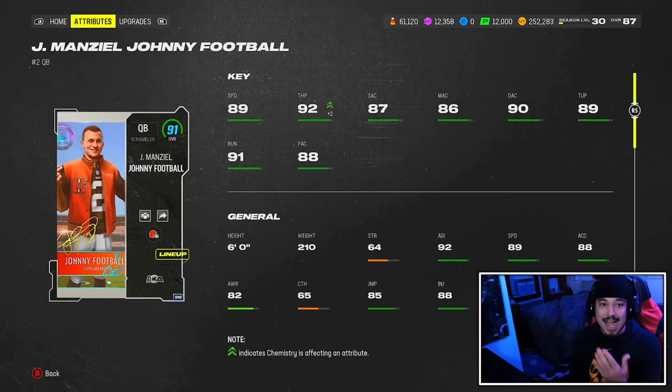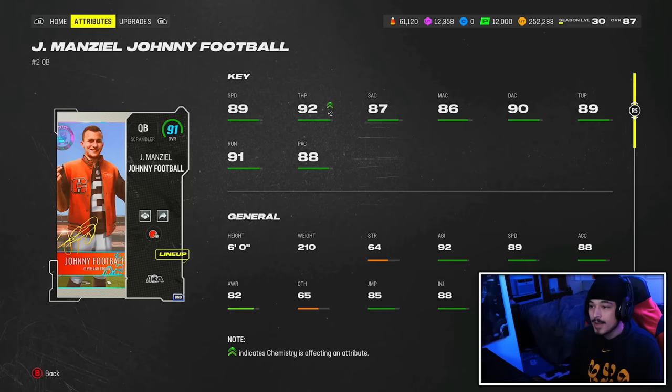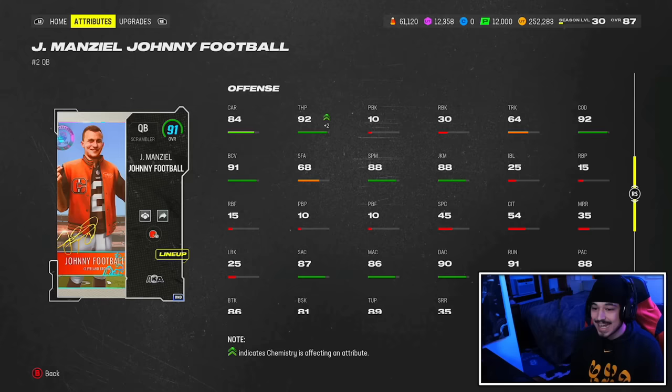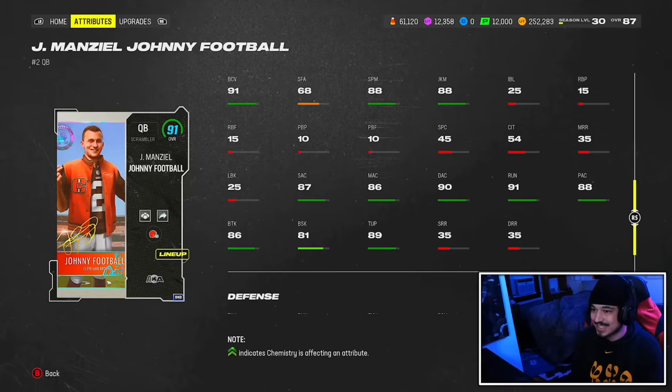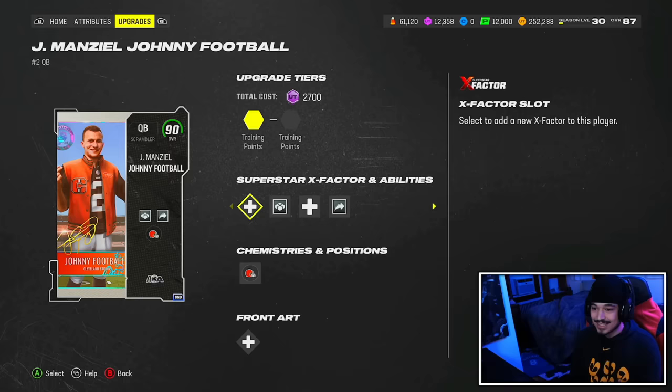He has a real chance. We don't know his release yet — we're going to test it out in practice mode in a second. But 89 speed, 88 acceleration, good accuracy stats with my strat card, 92 throw power, 6'2" with an 88 juke move, 91 ball carry vision, 84 carry, and 92 COD with an 86 break tackle.